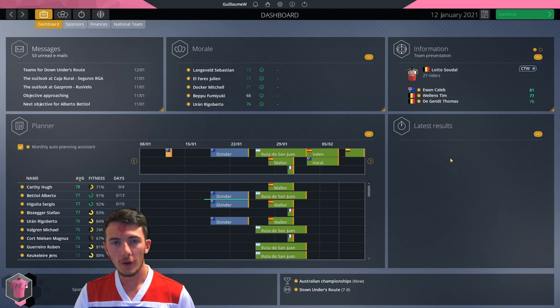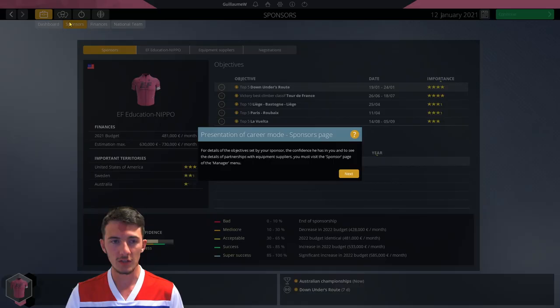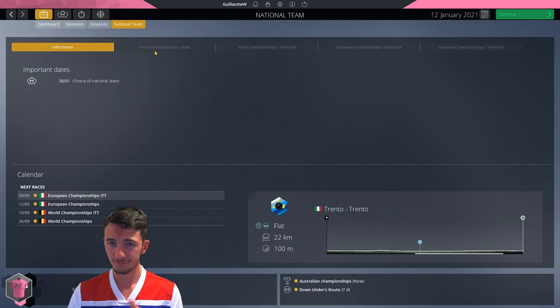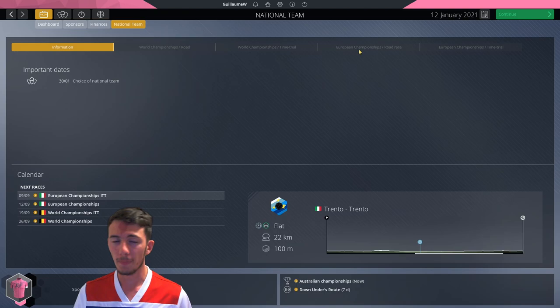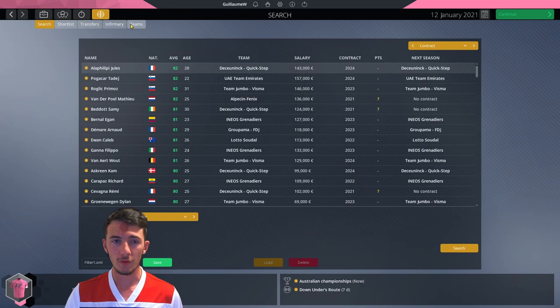Welcome to career mode. The home screen hasn't really changed — we had a revamp last year and PCM decided to stay true to it. The main dashboard didn't change either. The sponsors, finances, and national team are the same. There is one slightly different thing because we have a new feature: we've got the European Championships now in this game, which is going to be fun. We've been asking for the ECs for probably four years and PCM finally has them added, which is absolutely stupendous.